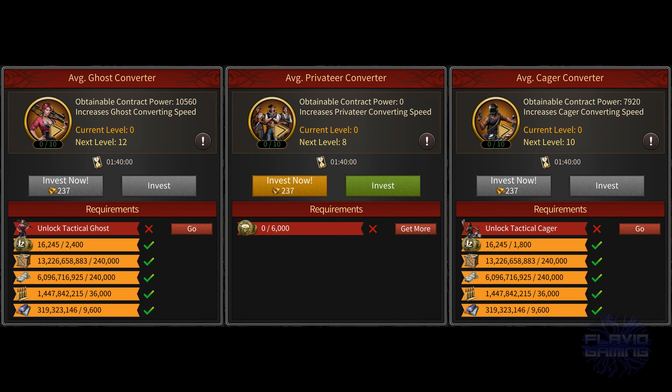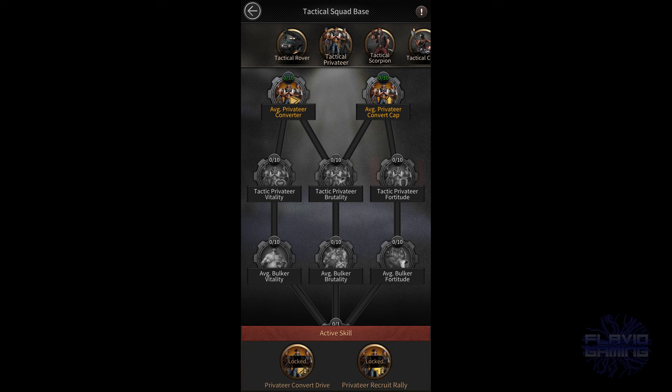The tactical privateer contracts seem to be way more expensive than those of the regular troops, so you might not be able to max out the entire tree during the three rounds of the season. I think you should simply aim to max out the bulk of attack, defense, and health stats in the third line of this tree, because I don't think you'll be using tactical privateers in actual battles since they're only T8, so it doesn't make sense to increase their stats.